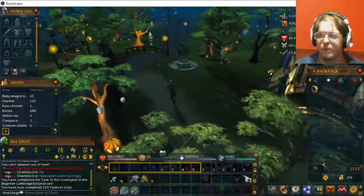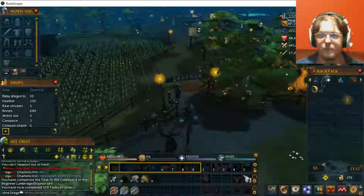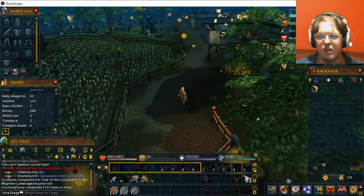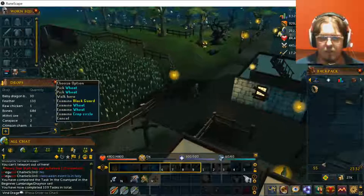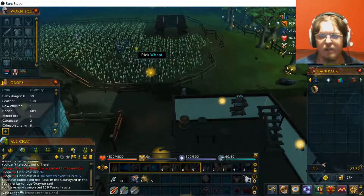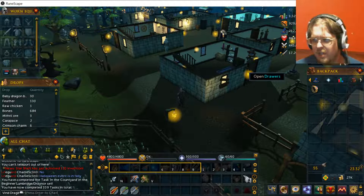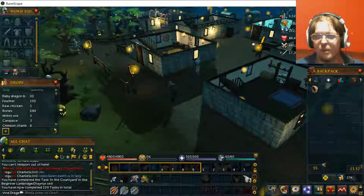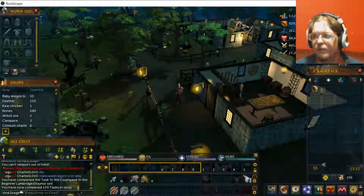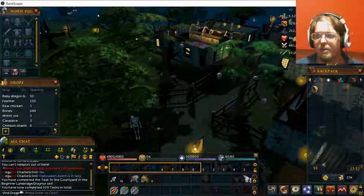A little bit further west there's some more quests, but I'm going to be going further west here too. Right here is a field. Now occasionally there will be what is called goblin warbands — goblin raiders — they sometimes will appear in this wheat field here, but otherwise there's not too much to worry about. There is a few questing things in here, but overall there's not much to Draynor other than further south there is a bank.